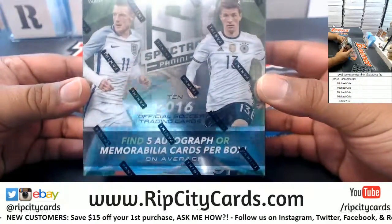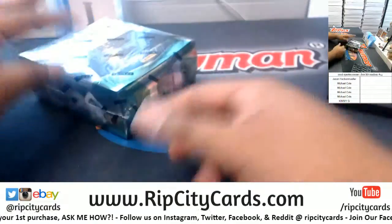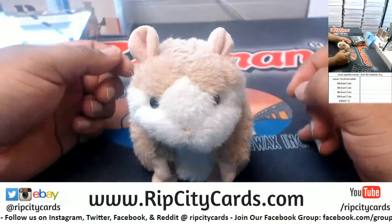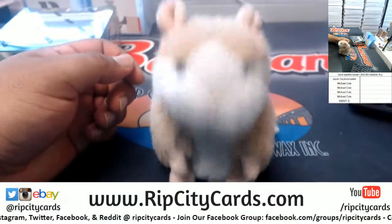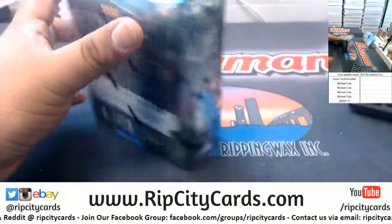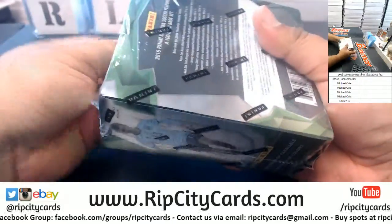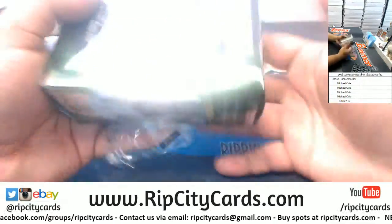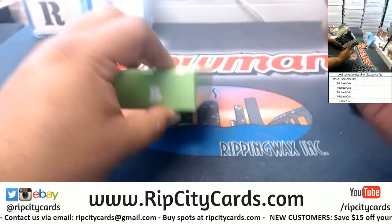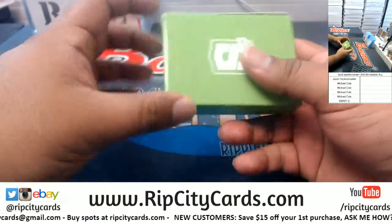2016 Spectra Soccer — five autos or relics per box on average. All the base and inserts will be combined for a spot, so six spots total. You know the deal — good luck everybody. Let's open this thing up. I hope somebody hits a stupid one-of-one.